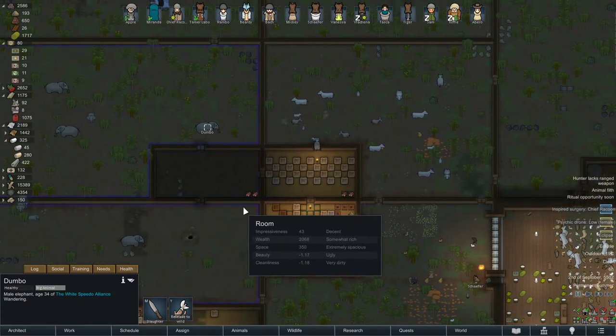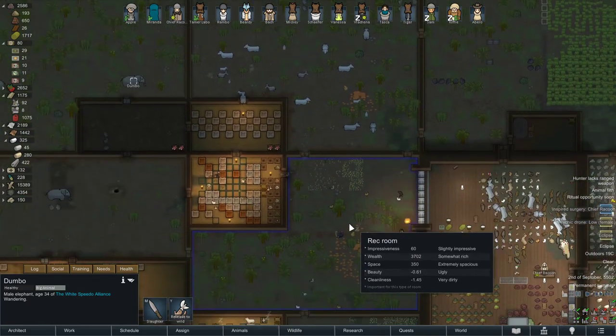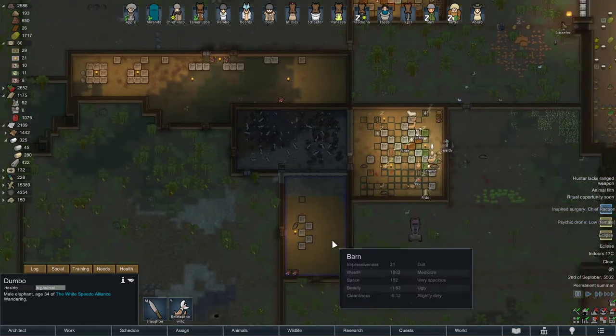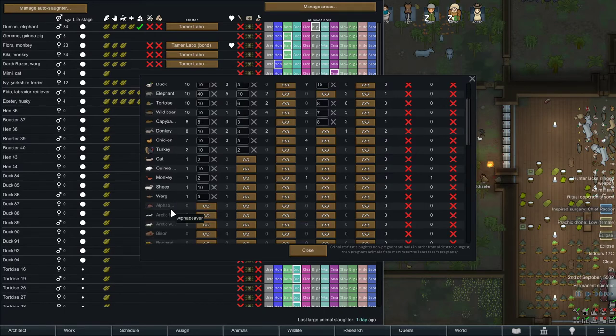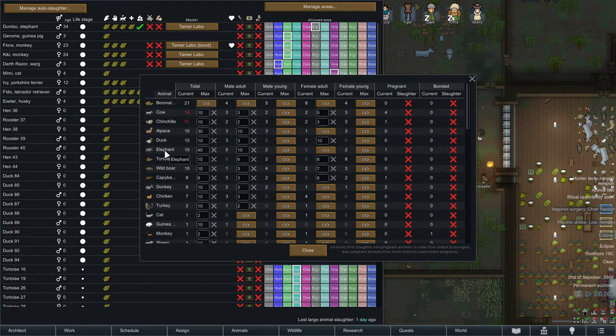You also have the thrumbo, but thrumbos are super hard to tame and you may even get killed trying. They do sell for a lot. You also have wargs, panthers, donkeys — not so bad — horses sell for some good silver, and wargs sell for a lot as well. Bison I think are decent too. For me personally, on my map, elephants sell for the most.